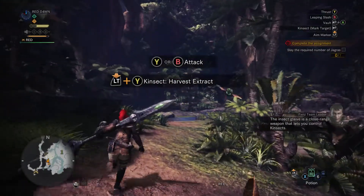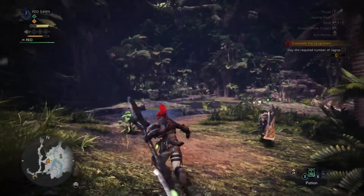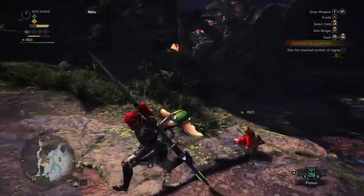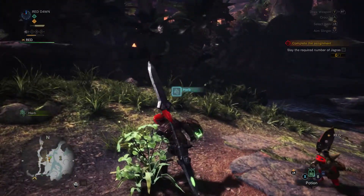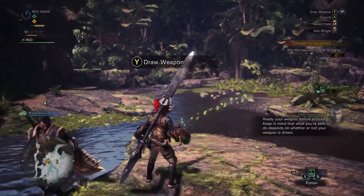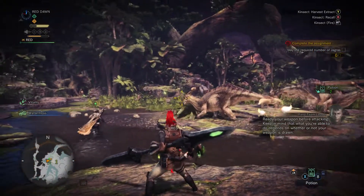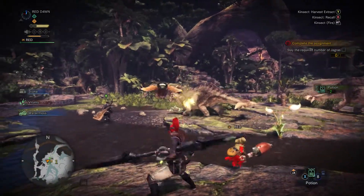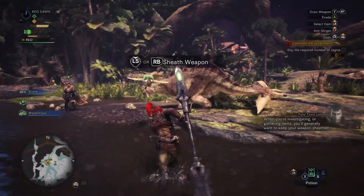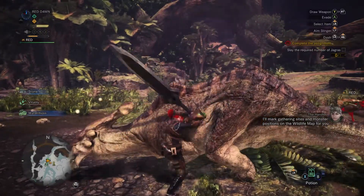The insect glaive is a close-range weapon that lets you control kinsects. As you can tell, I'm literally learning everything as I go. The game advises: ready your weapon before attacking, and keep in mind what you can do depends on whether your weapon is drawn. When investigating or gathering items, you'll generally want to keep your weapon sheathed.